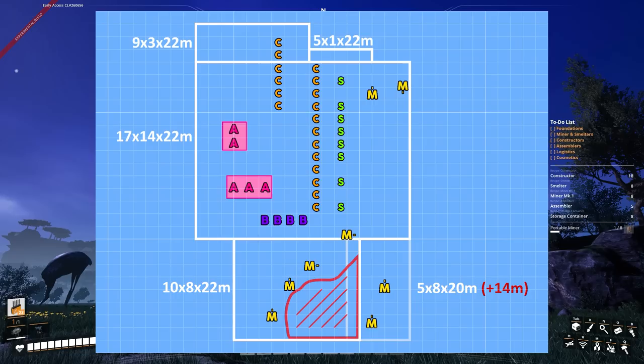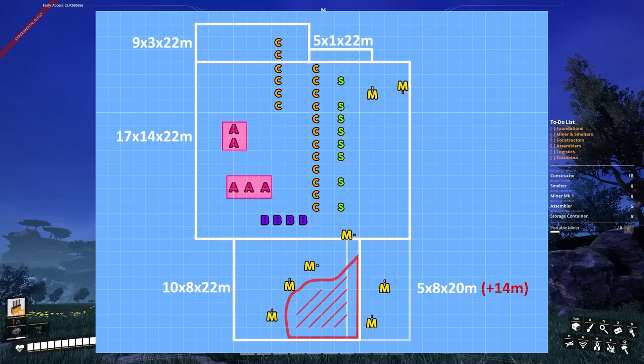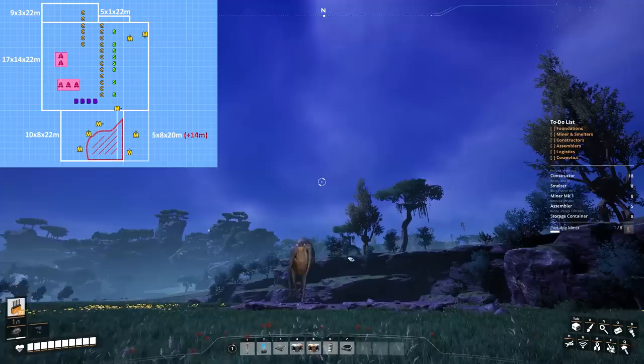The floor plan now faces north, so as long as we're facing north it's aligned the same way. The M symbols are where the deposits are — that's where the miners are going to be and where they're going to be facing. The S's are smelters, the C's are constructors, the A's are assemblers, and the B's are storage containers or boxes. We have the dimensions shown for each compartment of the build — I try to break it into rectangles to make it simple to follow. The inner walls don't actually really exist, just the outer ones. Just think of the foundations — every grid is a foundation.